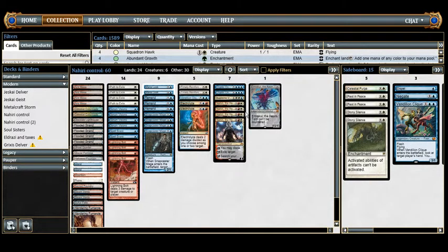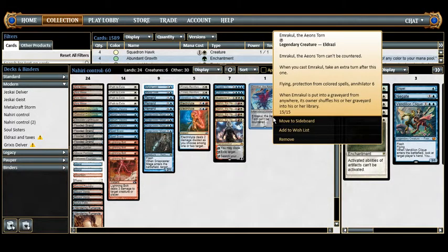Our win condition is Emrakul the Aeons Torn — a 15/15 for 15 generic mana. It can't be countered, but we're not really worried about that because we're not casting it. We're also not getting the extra turn clause because we'll never cast it; we don't have enough mana sources. The only way we could ever cast it is if we got Blood Mooned.